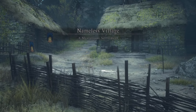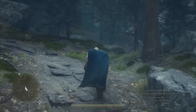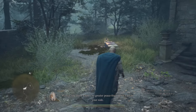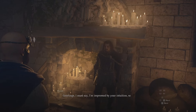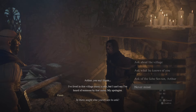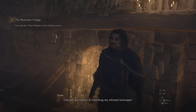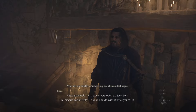Over here at the Nameless Village there's quite a few things that you can do, a lot of items that you can acquire, and of course there is the Nameless Village quest that you can finish off. Finish off the quest by talking to all the NPCs. Up at the top of the manor there is one NPC at the old noble manor that you need to talk to called Flawed.